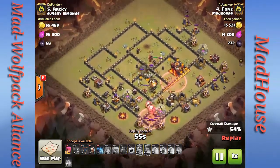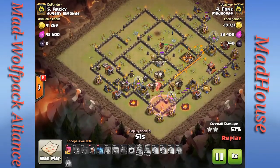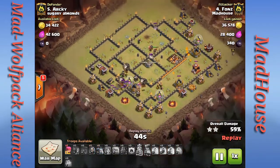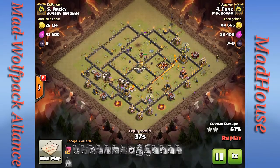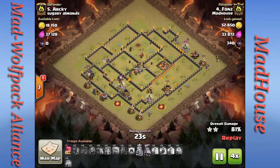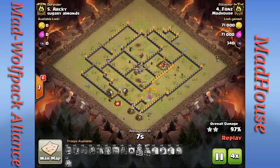The Town Hall is about to go down. His Barbarian King is down but his Archer Queen is still up — both abilities have been used. Only a few defenses left and he's got plenty of cleanup troops. That did not take very long at all. Very nice job Fonz — a nice three star on their number five!